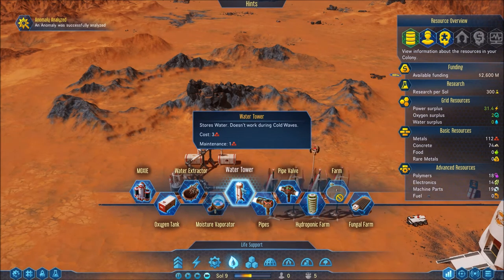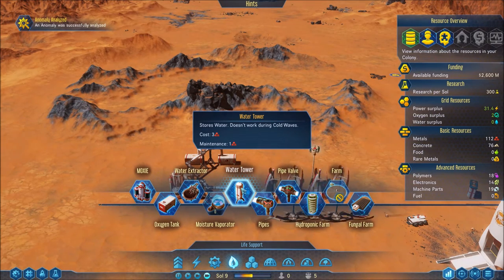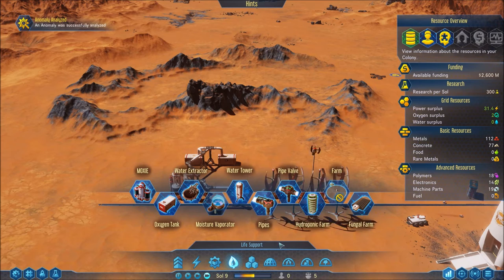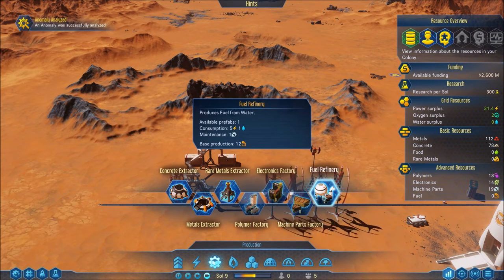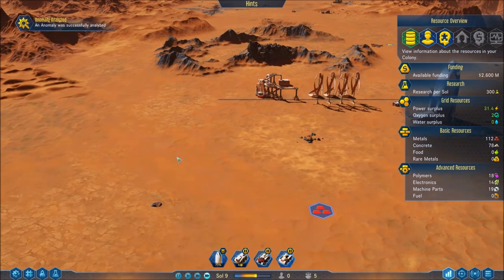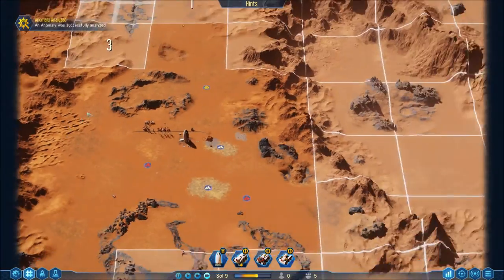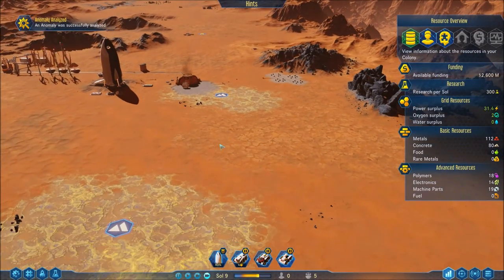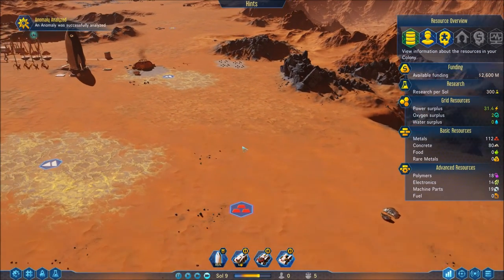I'm going to set up a moisture vaporator — water towers to store water once that's done — get up a good storage surplus so if there are any problems you're covered. Then I'm definitely 100% going to drop a fuel refinery so I can start refueling my rockets and send them back to Earth. I think I'm going to land the second rocket right here — kind of out of the way but extending drone control range.